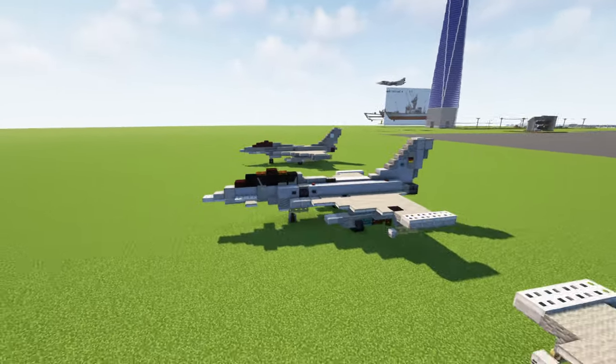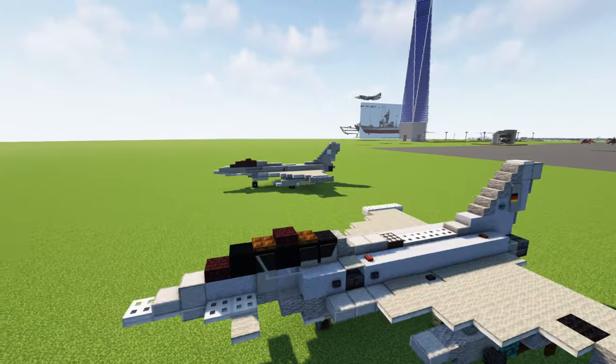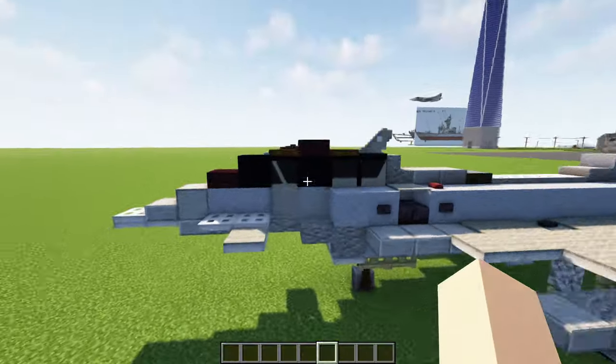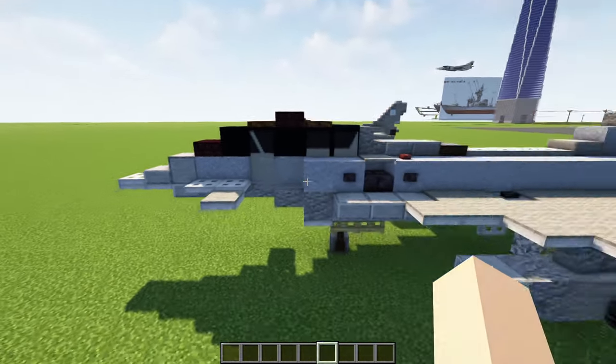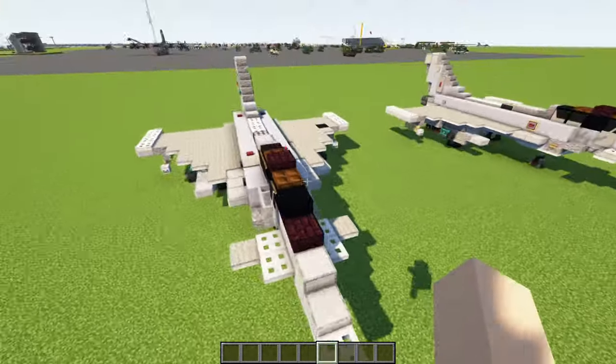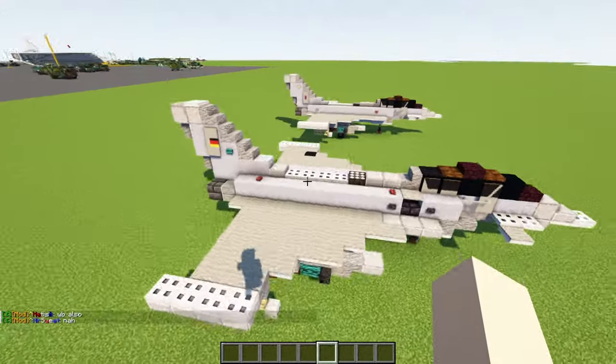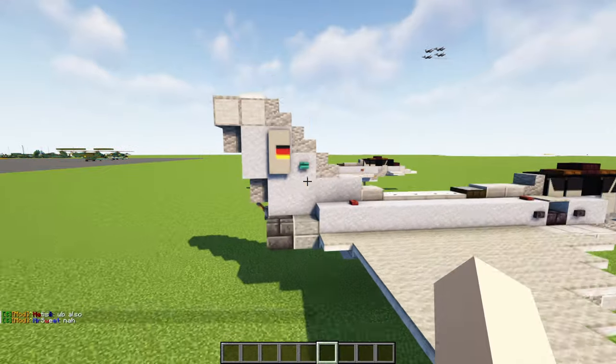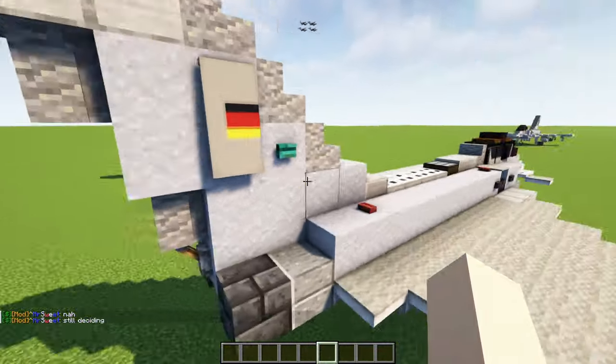In comparison, it should have more accurate dimensions — it was a little bit too long and tall, so I just cut off a few blocks, and I also added the window divider, the canard, as well as the delta wing. For the German Air Force, a cool thing is I was able to put their flag on the tail, so it looks very nice and miniature.